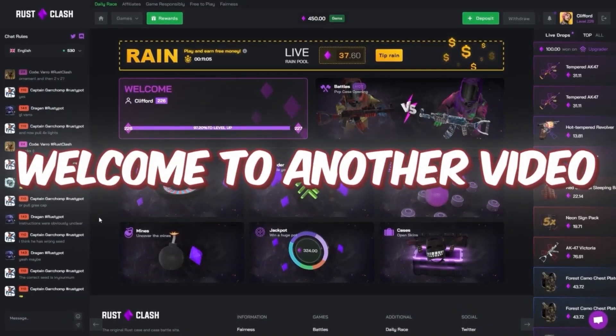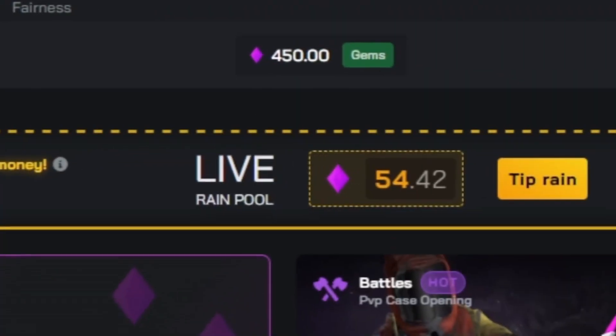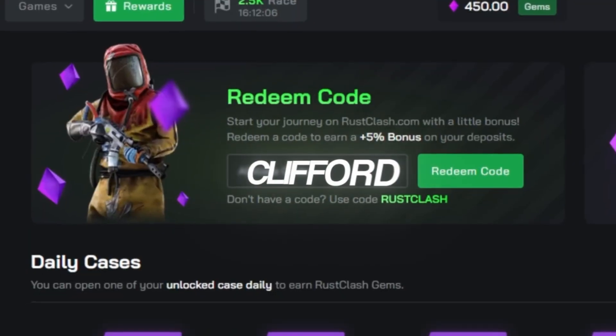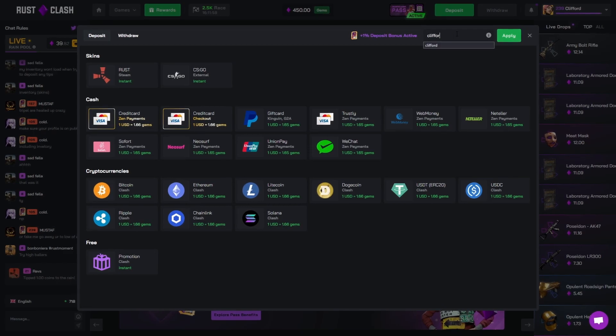Welcome back to yet another video on the channel. Today I'm going to rust clash once again and as always $450 in the balance, sponsored by the site. If you want to check it out for free, go to rewards or type in the code clifford — or deposit, top right corner, clifford, apply promo — you get a deposit bonus and instant rake back on the site.